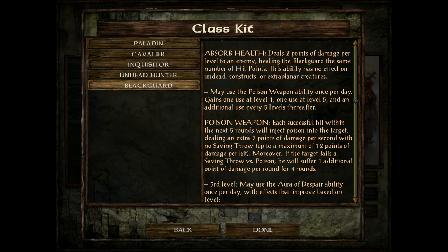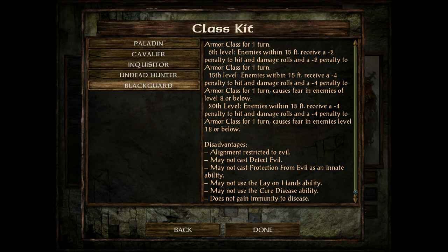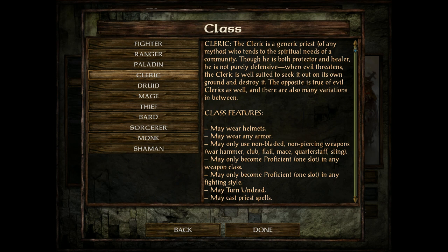Next up is the Blackguard — they're the anti-paladin. Very evil, obviously restricted to evil alignment. They're immune to level drain and fear, may turn undead just like paladins, and they also use poison weapons and can absorb health. They're really evil, just trust me.